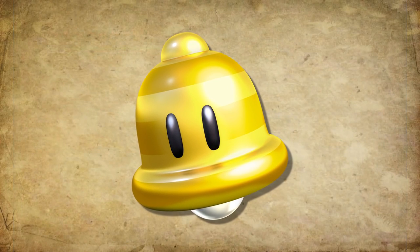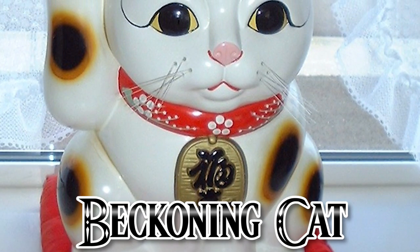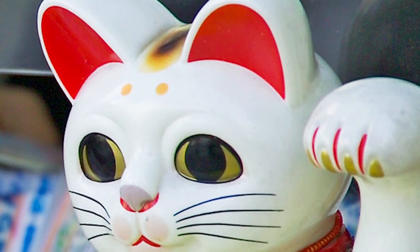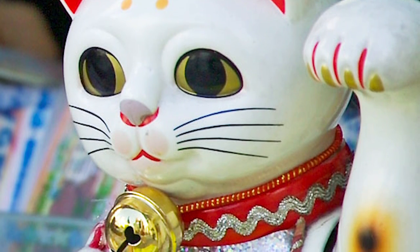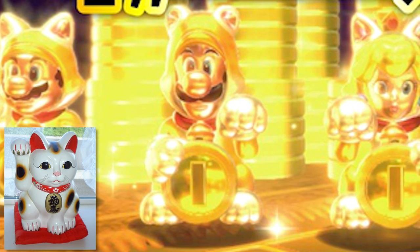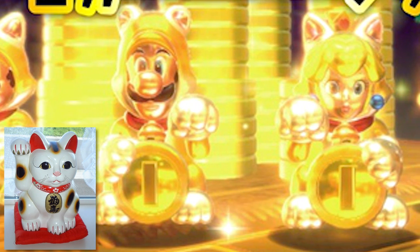A versatile and fast form, so you can collect as many green stars and coins as possible before any of your friends even get the chance to do so. But this power-up actually has a real-world origin as well, based on something seen in Japanese culture: the Maneki Neko, or in English, the Beckoning Cat. This is a common Japanese figurine believed to bring good luck to the owner. In modern times they are usually made of ceramic or plastic, depicted as a cat beckoning with an upright paw. If you compare these with the statue form Mario gets in the Lucky Cat form, you can see they're basically the same — which is a cool reference.